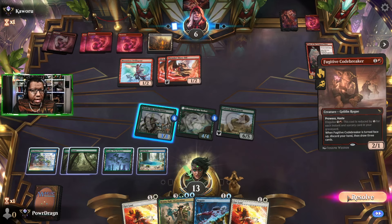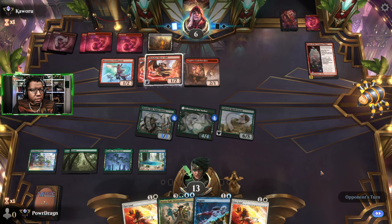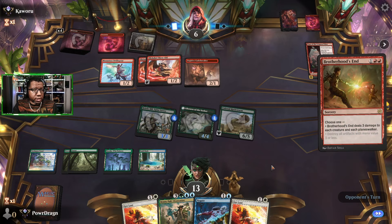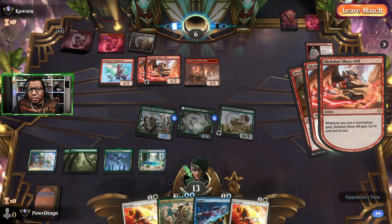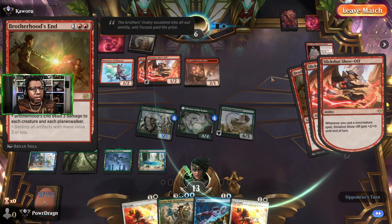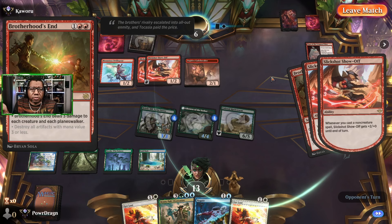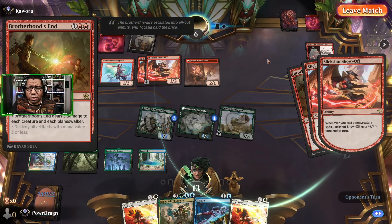Fugitive does have haste, so that's a bit annoying. What is that last card? Is it a Rage? Brotherhood's End — what? Okay cool. I don't really understand — unless this deck is worried about a lot of small artifacts from the opponent — I'm not really sure why this is playing Brotherhood's End because that kills pretty much everything in this deck, including their best creature. I guess there's a world where you could play it against Boros Counters and just take your time and then try to play your stuff afterwards, but yeah, that was a surprise card to see for sure.